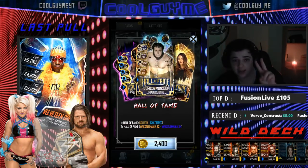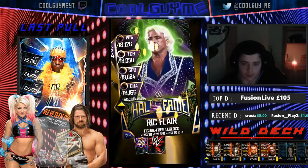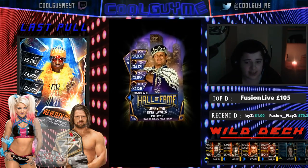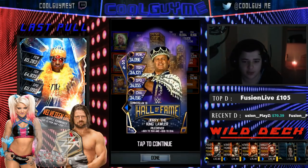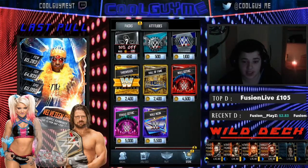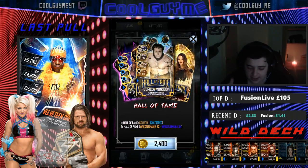Hall of Fame pack number two. Who's it going to be? We get another SS18. There's a 34 in it. It's Ric Flair. Alondra Blaze and Jerry the King Lawler. Nice little image — Alondra Blaze, Ric Flair's image — a bunch of images there that I don't have. Two SS18s. Can we get a Season 5 card from pack number three?